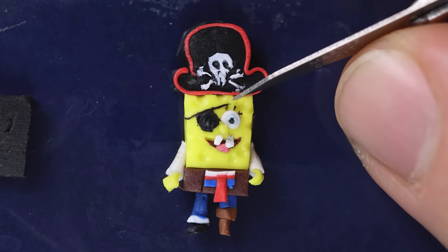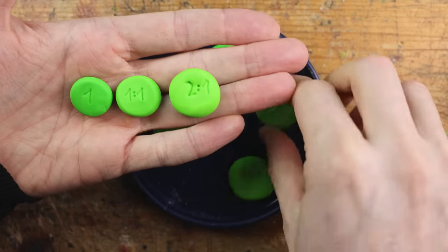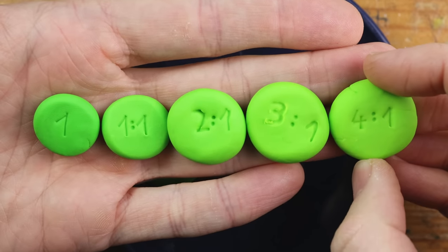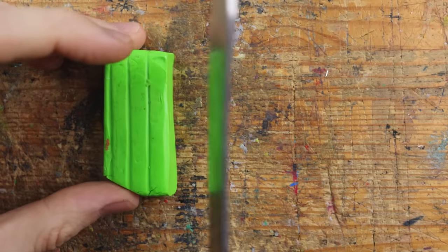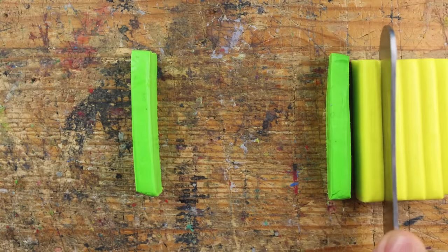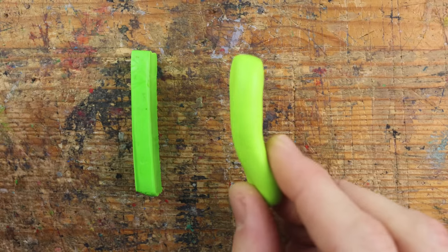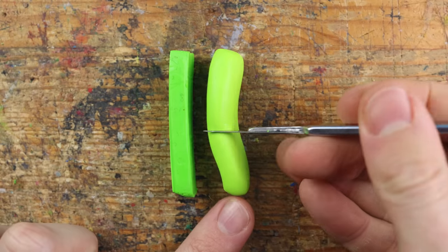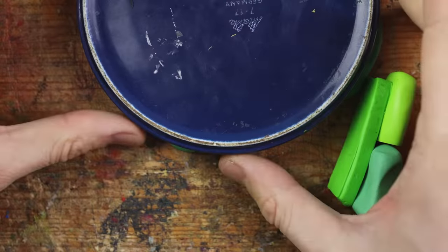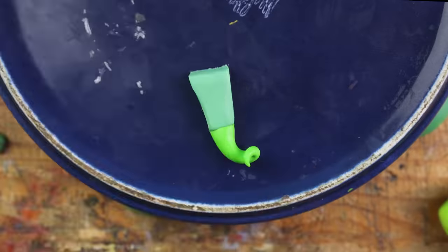I forgot the eyelashes on SpongeBob! For the next character, the Flying Dutchman, we need different kinds of bright green. I made an experiment to figure out how much green and how much lemon yellow I should take to create this ghostly bright green shimmering: one part green, four parts yellow, and just the apple green. Then another mixture with a tiny hint of blue and white, and we can start creating the Flying Dutchman.